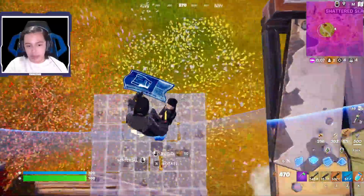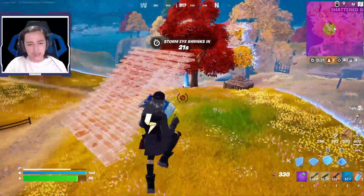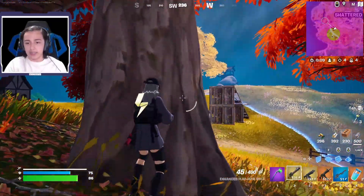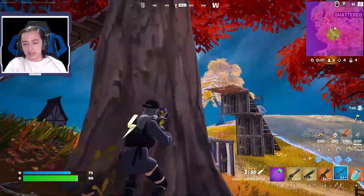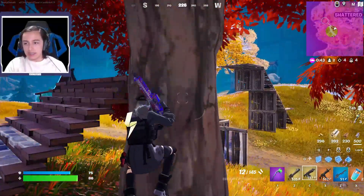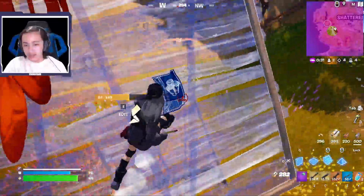He has to build down to get to the circle. 30 damage — it has a pretty fast bullet speed and mid-range. The guy's moving with a weird Hop Rock-like effect. I wonder if that's the Kinetic Boomerang — I haven't even played around with that. 21, 22 damage. He's so low — he's healing with fish.